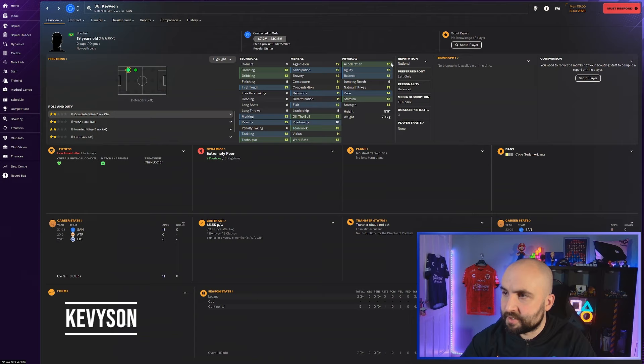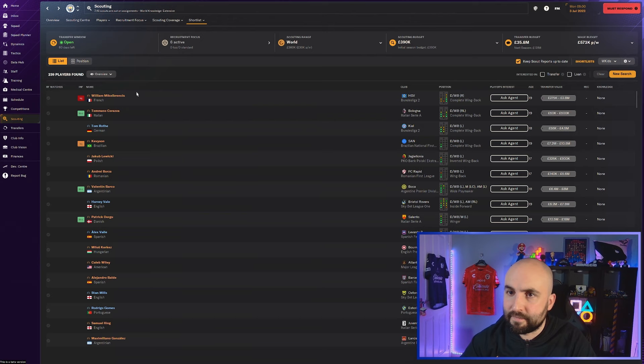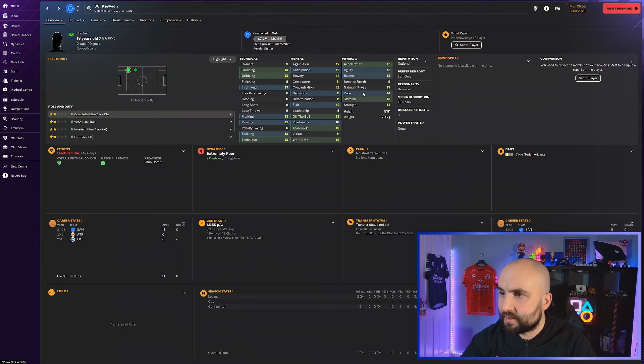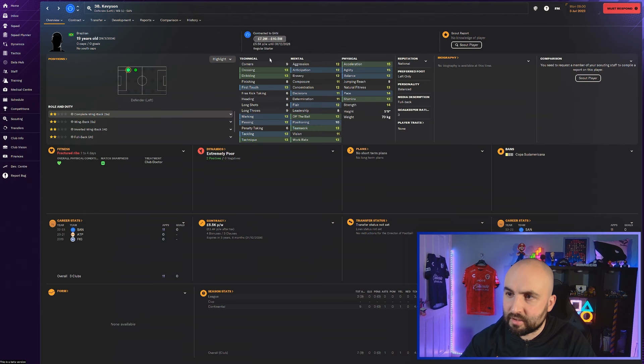Kevison in Brazil - look at those physicals: acceleration, agility, pace decent, strength decent. The mentals all look pretty solid - positioning maybe a little bit low, decisions could be higher. Really good crossing, first touch, marking, passing, tackling, technique - he looks solid at 7.2 to 10 million. He normally has a release clause but I don't think you'd have to pay that. I made an offer at 7.5 million and they negotiated to around 10 million.